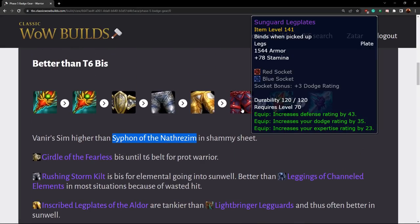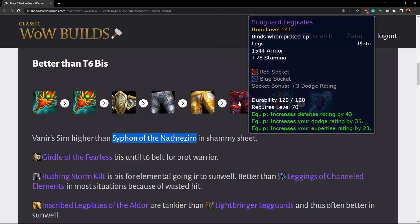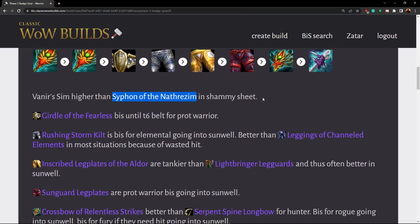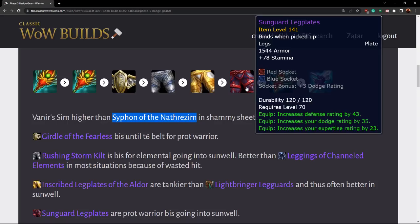Then we have the Sunguard Legplates. These are really good for a prot warrior. They're not a landslide better than the tier six tank legs, but they do offer a higher health pool — you gain stamina and expertise, which is really good especially if you're low on expertise. With the addition of the belt, you're going to be gaining a lot of expertise quickly as a warrior. Best in slot for prot warrior going into Sunwell, generally better than the tier six legs, though in some situations you could fall back on other leg options.